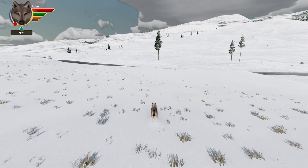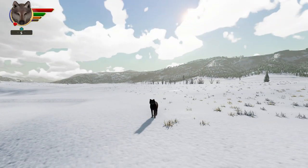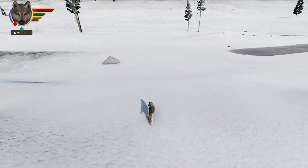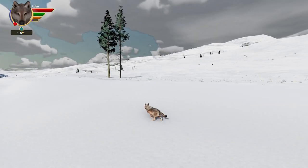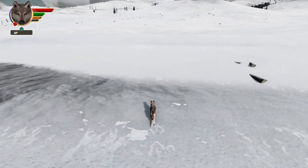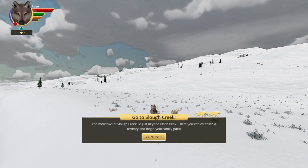It looks like the star is just on the other side of this river. Raven is a little ways behind us — I think she was a little tired after running from that wolf pack — but I think we should be able to catch up soon. She'll catch up automatically once we get there, or we may have to wait for her. But as soon as we're across the river, we should be pretty close to getting transported to Slough Creek. There we go — go to Slough Creek!